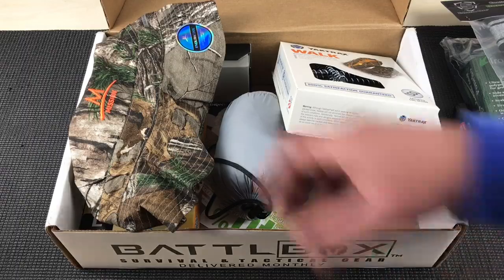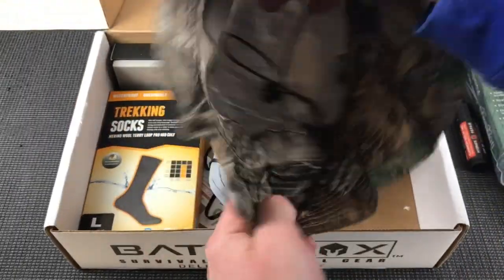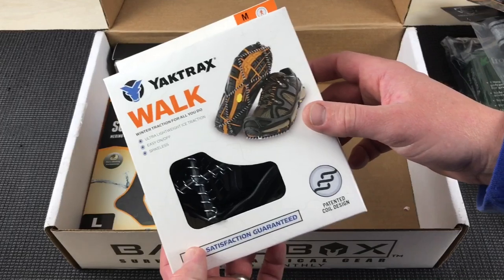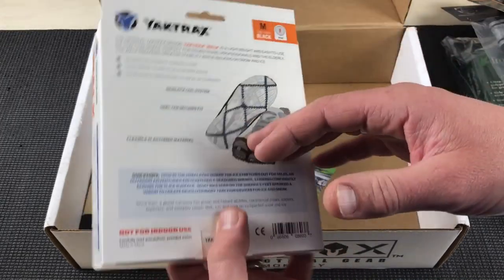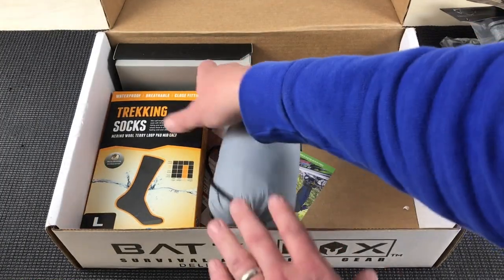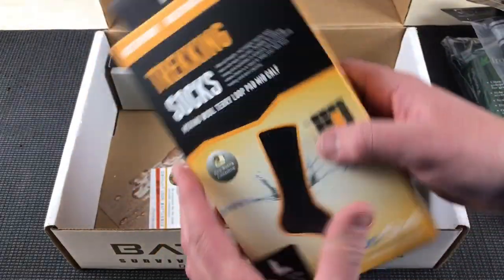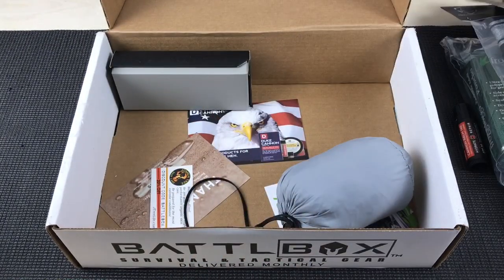At the advanced level you have the Enduracool Bucket Hat — camo bucket hat. And then you have the Yaktrax Walk Traction Cleats — throw these on the bottom of your shoes and it's easier to walk in icy weather. At the pro level, we have the waterproof socks. Anytime something says waterproof and it's not made of rubber, I'm always skeptical, but we'll give these a shot. I'm actually doing a survival outing in a couple days so maybe I'll try them.